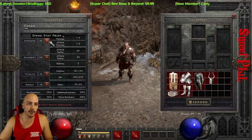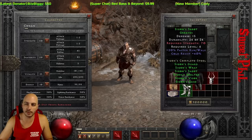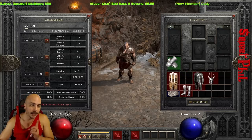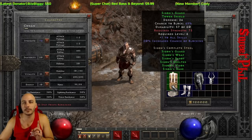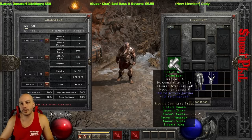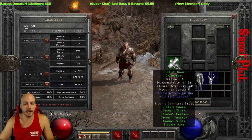Put points into strength until you reach 60 and you'll see a couple of pieces turn blue — meaning you can equip them. The important thing to note is the gloves have 10 to strength on them already, so you can equip the gloves at 60 strength and then everything except the shield turns blue. This lets you save some strength points and put other gear on.